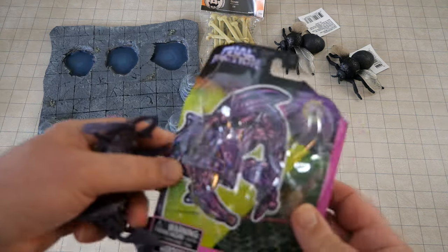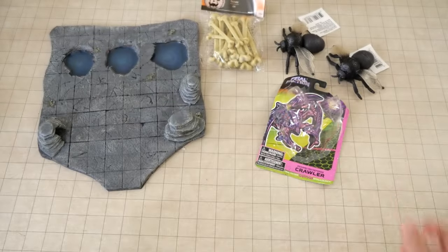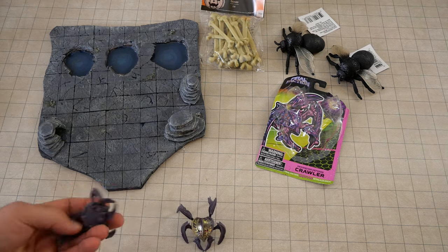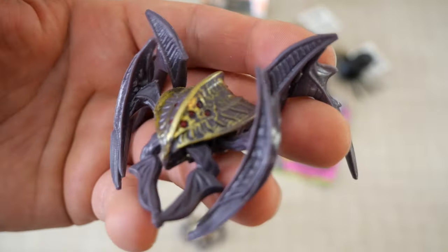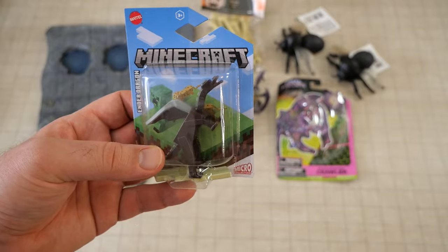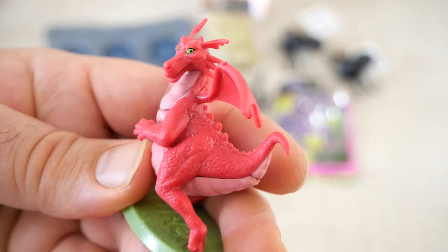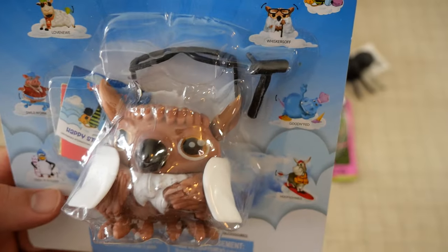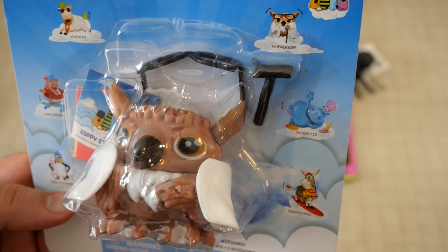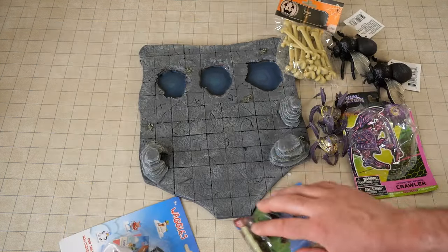We also got the Final Faction stuff — I absolutely love the little crawler guys. They look really good out of the box; with a little golden scabbard they look really nice and they'll fit into this adventure very nicely. We also have the Minecraft Ender Dragon as a final boss character, and the Shrek dragon which I ended up not using. Finally, a pure impulse buy: this little owl guy who really serves no purpose — I just thought he was cool, but I'll try to work him into the adventure somehow.